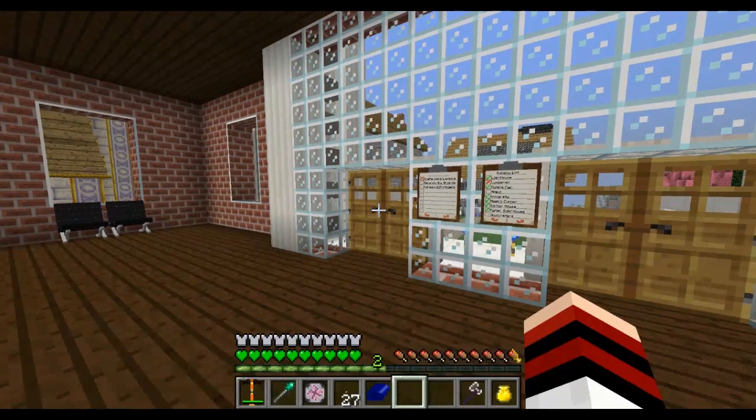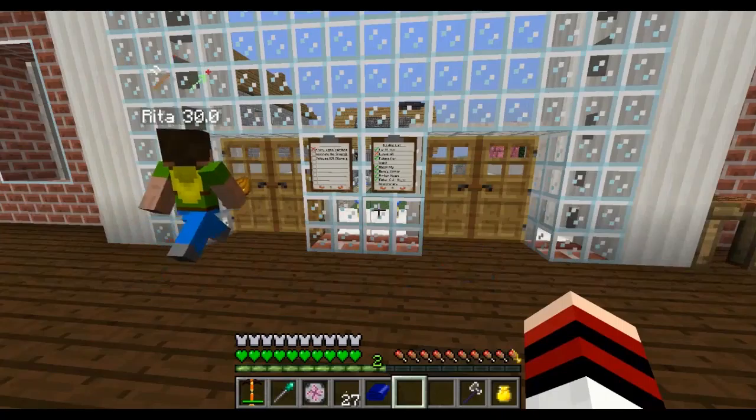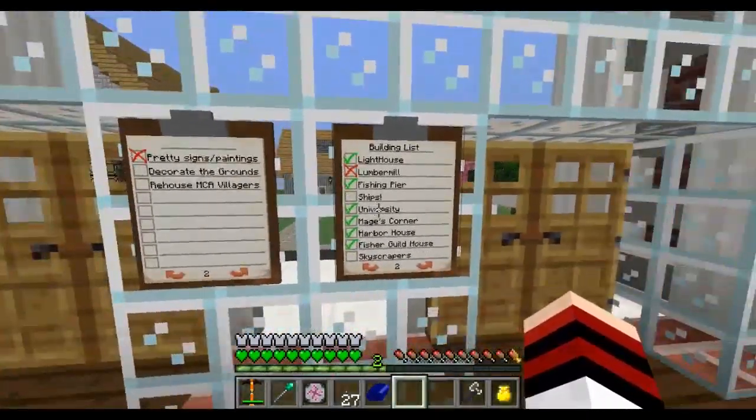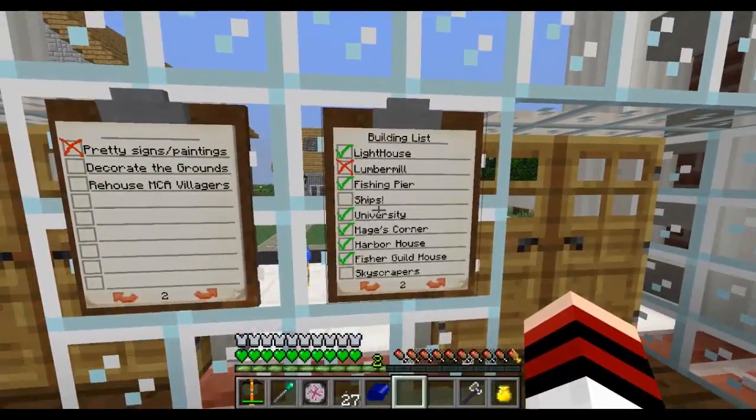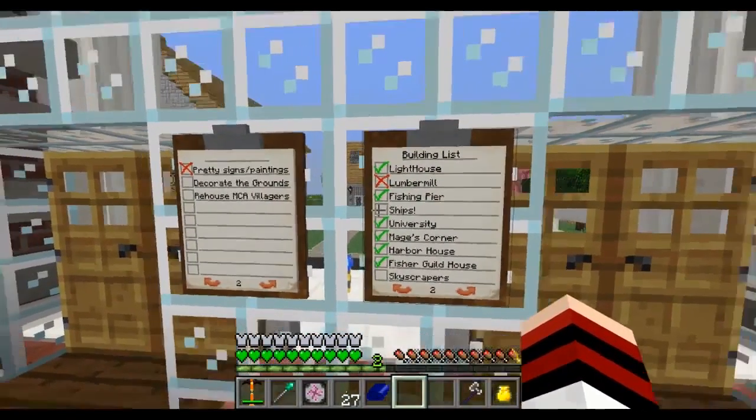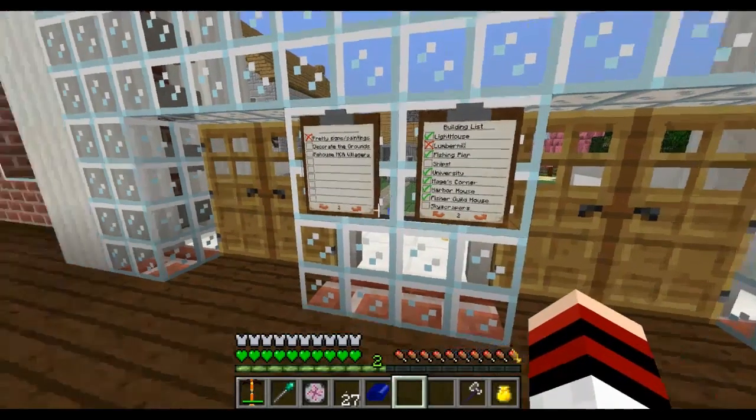I really wanted to do more with Immersive Engineering — use the water wheels and stuff with it — but I just don't see a good place for it. I still have to build the ships, which will probably be the next build. I don't know if I'm going to use the Ships mod because I really want to use DecoCraft, and DecoCraft and the Ships mod don't work together — I tried, it crashed the game and I had to reload a previous save. I also want to use Immersive Engineering strings to have ropes strung throughout.